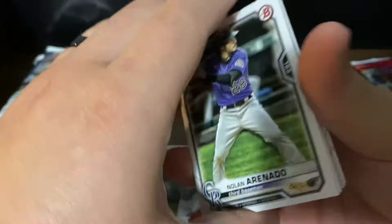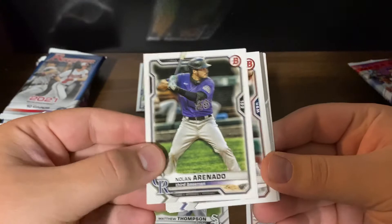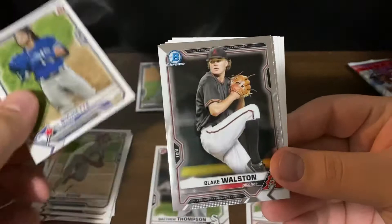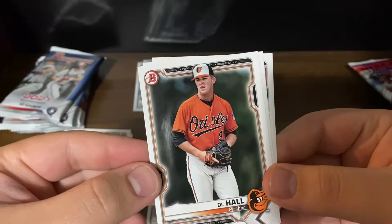Off to a pretty good start. The biggest card right now — a lot of people are really hyped on Jasson Dominguez, it'd be really cool to get one of his. We have a Nolan Arenado veteran, Juan Soto, Aaron Judge, Mike Yastrzemski, Bo Bichette — he's going pretty good right now. We have a Blake Walston prospect, a Liover Peguero, DL Hall, Andrew Vaughn, and Royce Lewis — very nice for my Twins.